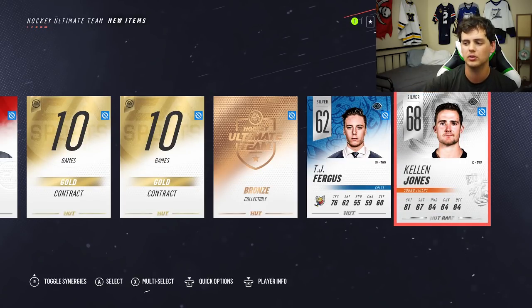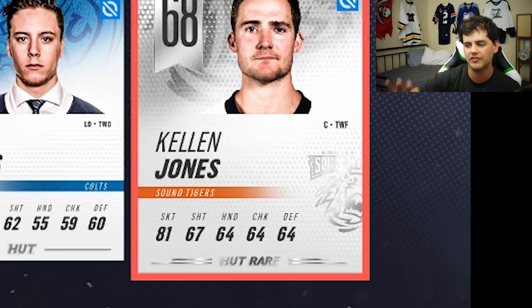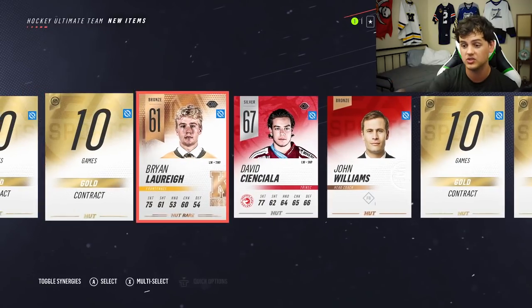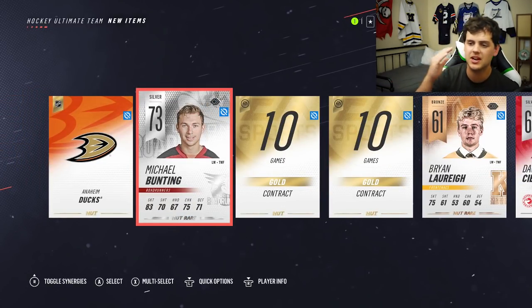If you look at the rare card to the right, the logo is going to be shiny, off to the right, covering most of the bottom right half of the card. And you can see it on bronzes as well. I think it's just bronze, silver, and gold. So that's how you can distinguish between commons and rares.